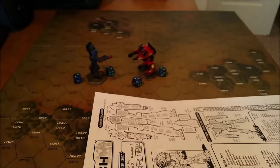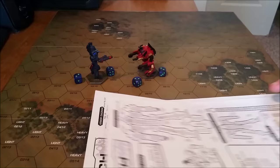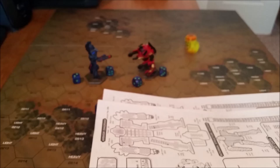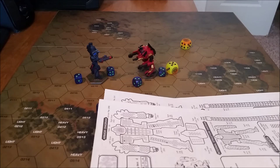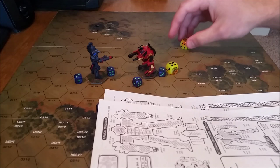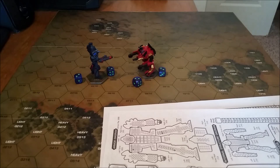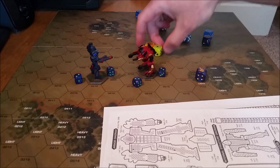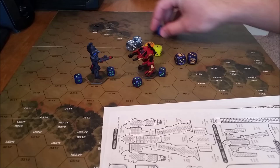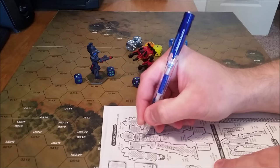Next up, we're going to do the SRM-6 on camera so we can see how all that's going to work. This SRM launcher has an Artemis system. The Artemis system helps more missiles to hit — it makes it a little more accurate. We're going to roll on the cluster table here on the six chart. That's eleven. Eleven plus two would be thirteen, so that means all six missiles hit.